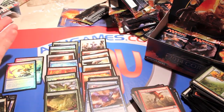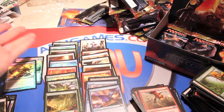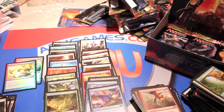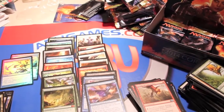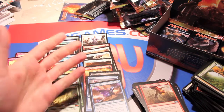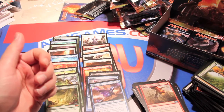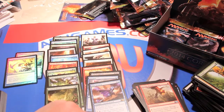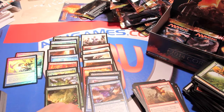So the best stuff we got: scavenging ooze, primeval bounty, mind sparker, burning earth, and imposing sovereign. Not terribly crazy but not bad. Guys, let me know what you think down below, tap that like button — liking the video is a huge help to the channel. Leave a comment, subscribe if you're not subscribed, and as always, RocksBox90 signing out — see you next time.